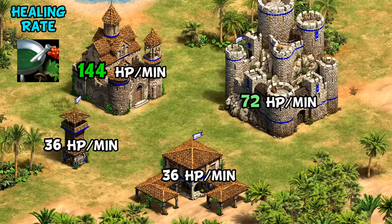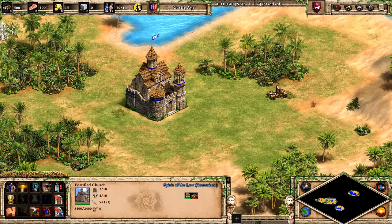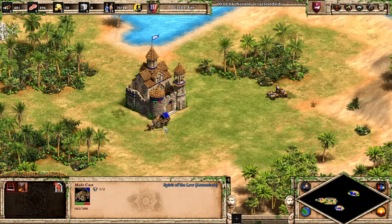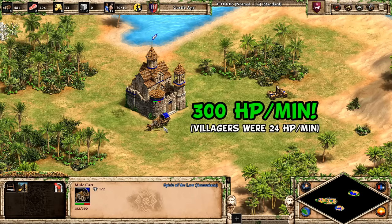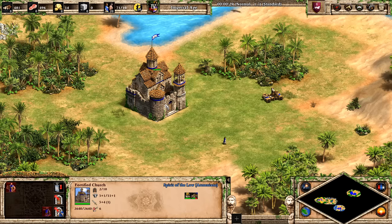Even more strange is what it does to the mule cart. Here I have a mule cart with 38 HP, put it into a fortified church for 30 seconds, and when I kick it out it's at 182 HP — meaning it heals by 300 HP every minute, 12 times faster than a villager. This is even enhanced further by herbal medicine, giving you about a full heal in 10 seconds. Countries around the world should apparently be taking notes from Georgia and Armenia on healthcare.